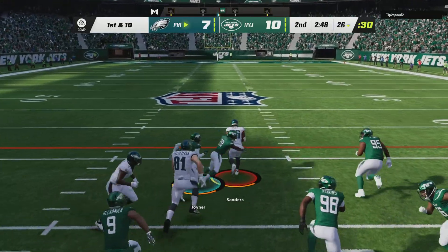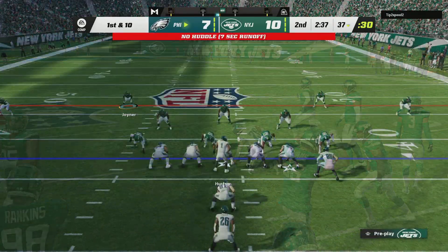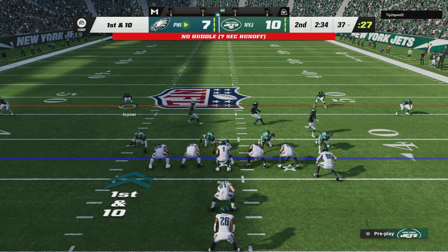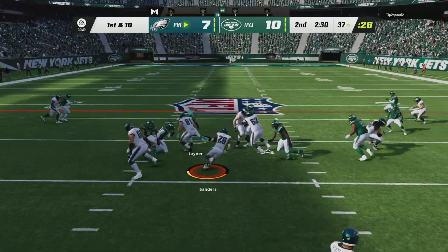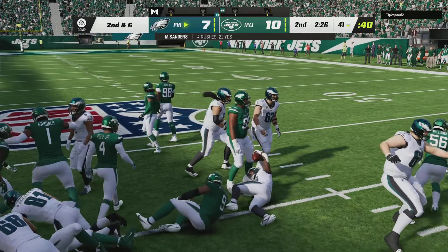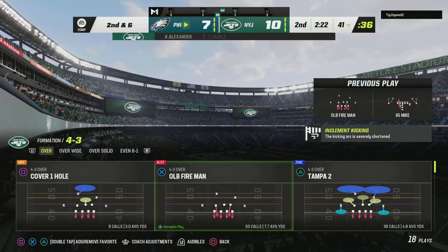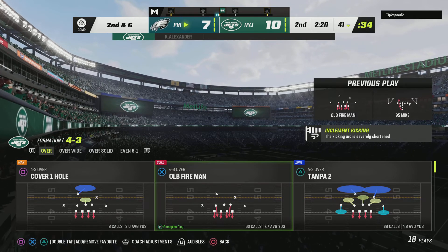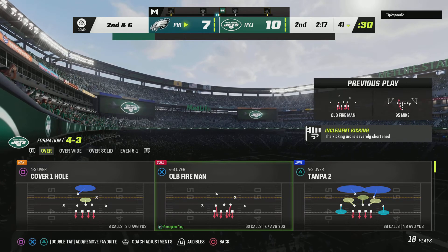It'll be Sanders to begin the drive, and he's taken down but able to slip across the 35. Line of scrimmage at the 37 on first and ten. Another run here with Sanders, and he'll maneuver his way forward for about four. Second and six. You don't turn your nose up at a gain of four — they'll take that on first down. The playbook's got to be pretty well open on second and six.